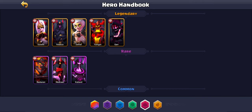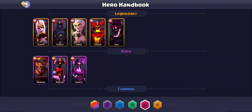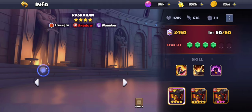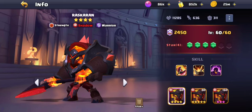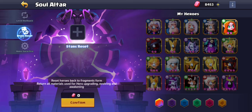If you have multiple copies of any Light and Dark unit, use them. Also: a key mechanic to know is that you can reset units — you can always get the copies, food, and resources back through the soul altar. However, don't do this with legendaries, because if you use legendaries to upgrade legendaries and then reset, you'll only get back common-tier copies, not the legendaries.